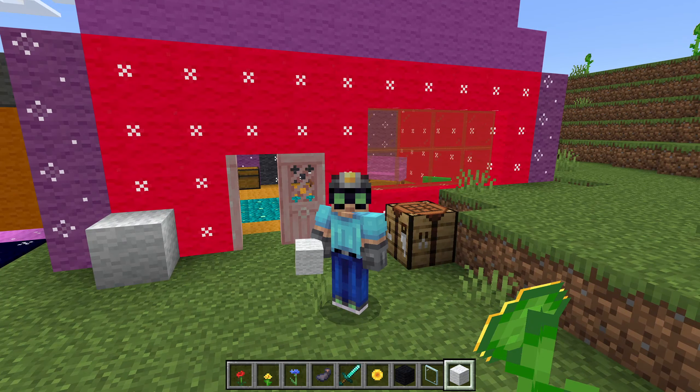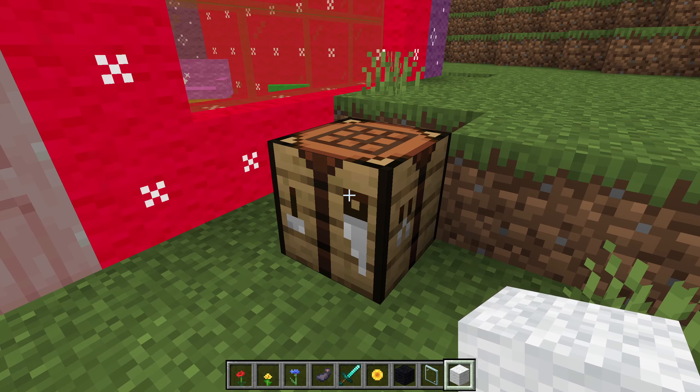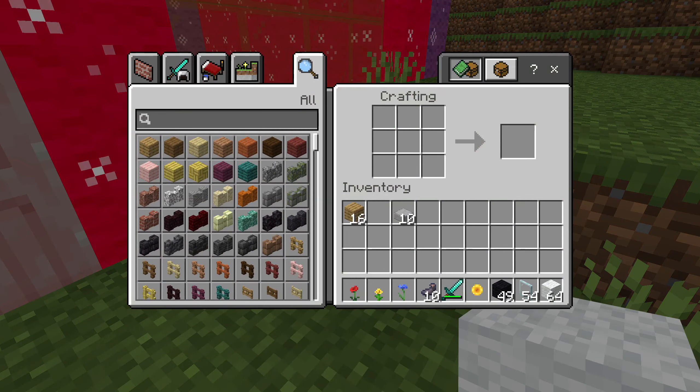Hello everyone, this is Jig. It comes to my attention that a lot of you don't know how to use the recipe book in Minecraft. If you right-click on a crafting table and you don't see any recipes here, don't be in creative mode.